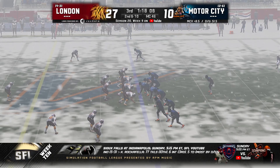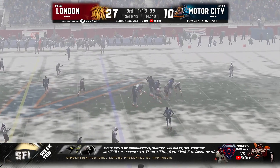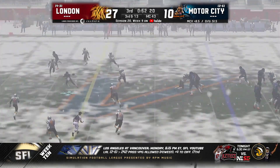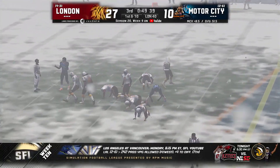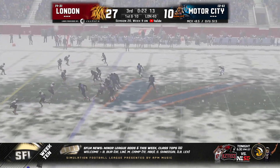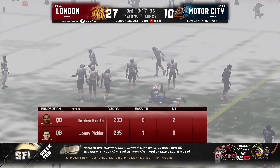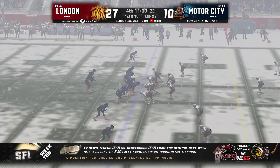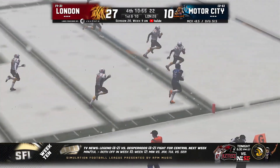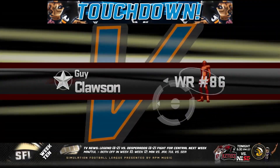King Rasheed, the number one interceptor in the league, gets another one — his first pick-six of the season, first pick-six of any Motor City V8 defender. What a time to get it! 1:18 to go in the third. Creator goes down. Creator over the middle — diving catch — first down, hitting the 400 or 500 yard mark. Creator over the middle, another catch. It's caught at the 10 — Guy Clawson, the Claw, is in for the touchdown!